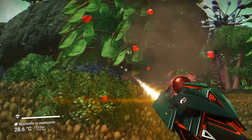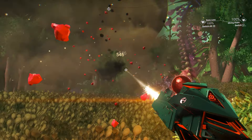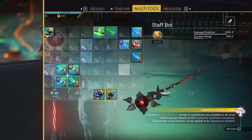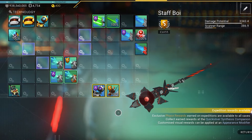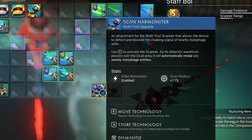Let's get the three Atlantis multi-tools. All three of them will be in Euclid. To get the Atlantis multi-tool, you have to do the robot story mission to get the two upgrades. That's the only way to get the Atlantis multi-tool.